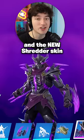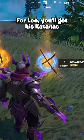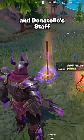How to get the TMNT mythics in Fortnite and the new Shredder skin. Every game there'll be random supply drops around the map for each turtle. For Leo you'll get his katanas, Mikey his nunchucks, Raphael his sai, and Donatello's staff.